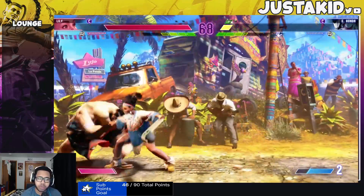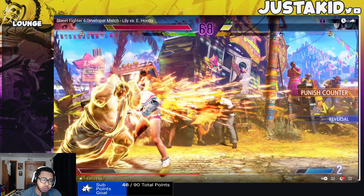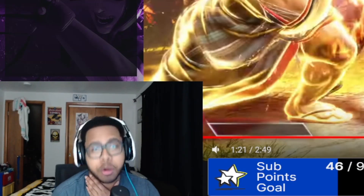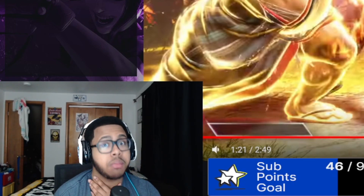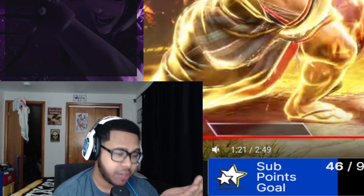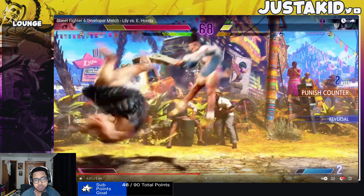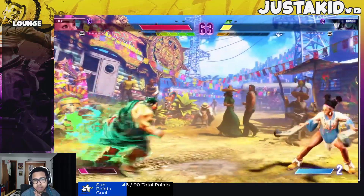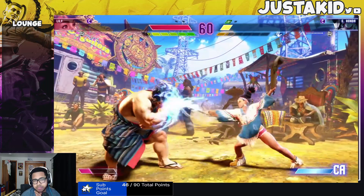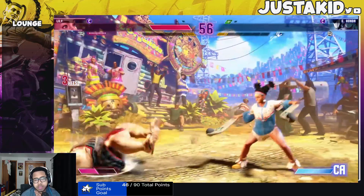It says 'reversal,' so Honda may actually have a reversal now — EX headbutt might be it. Unless it's armored like frame three or four, but based on what I see this looks like a true reversal. Honda players rejoice! And let's say it has armor, so it may break Drive Impact on medium. Honda also has a command run now and his command hands — that covers a lot of space.